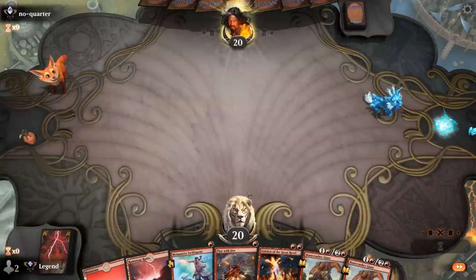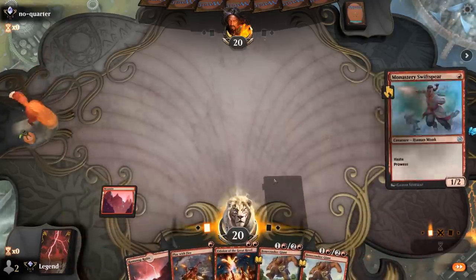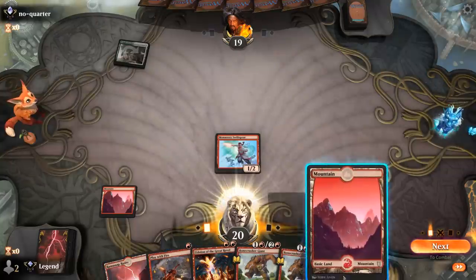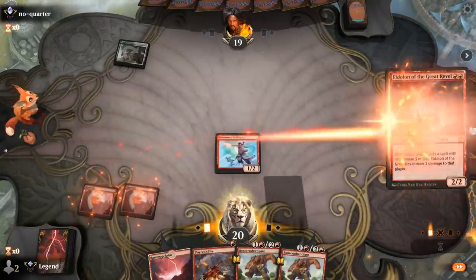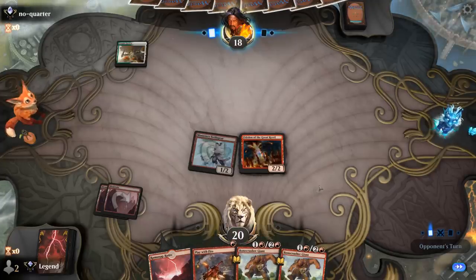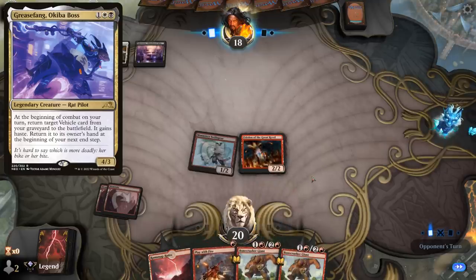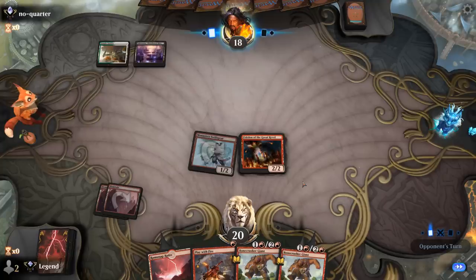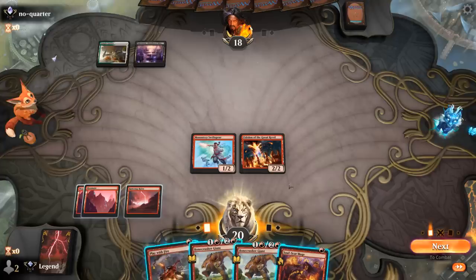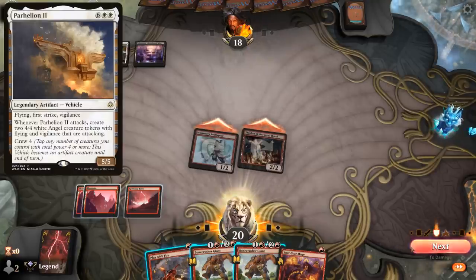We're on the play with a nice hand — Swiftspear into maybe a turn two Eidolon, and we've got a bit of removal as well. Opponent is green-white, so maybe an Angel Lifegain deck, which is a pretty tough matchup if our opponent gets to enable their synergies. Our burn spells may not always be enough to kill some of their four-toughness Angels. Actually it looks like a Grease Fang deck instead, so we can hold two of our burn spells to kill a Grease Fang at instant speed. In the meantime we can apply a good bit of pressure. Eidolon should be decent. Opponent may be setting up a Grizzly Salvage, and I'm forced to hang on to my burn spells since our opponent could salvage Parhelion into the graveyard, and then Grease Fang would be very threatening on the following turn.